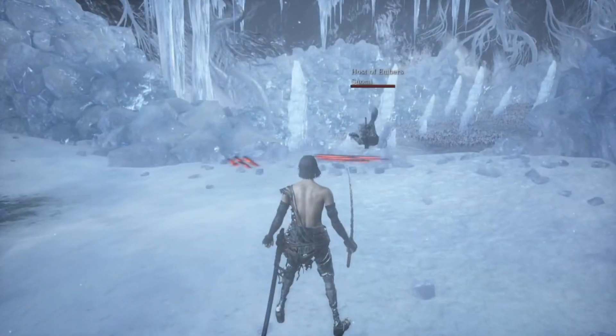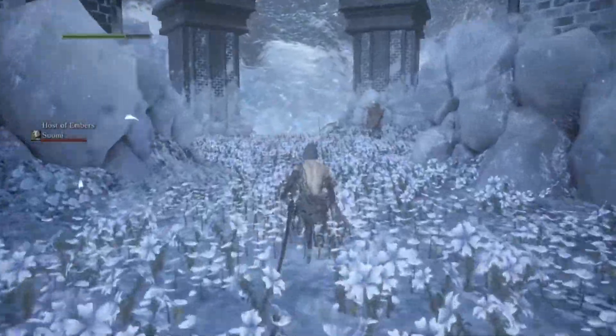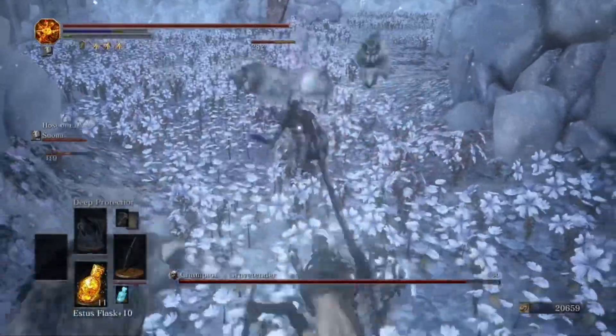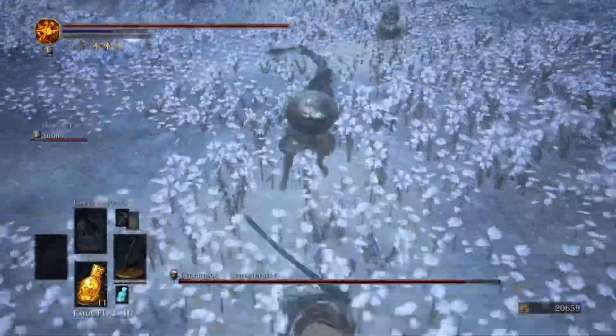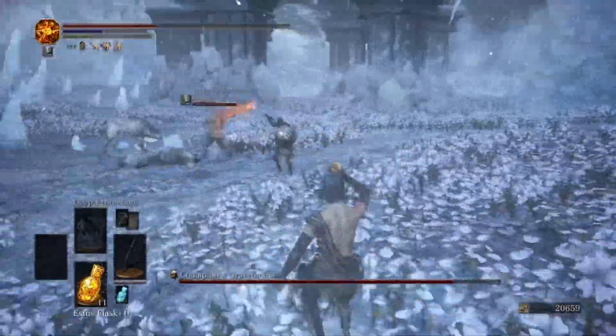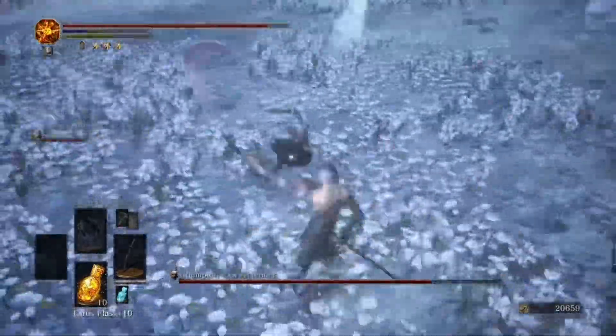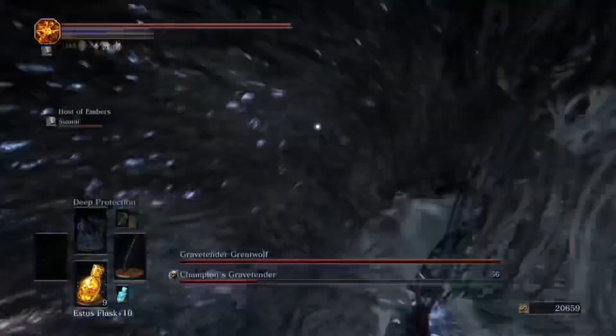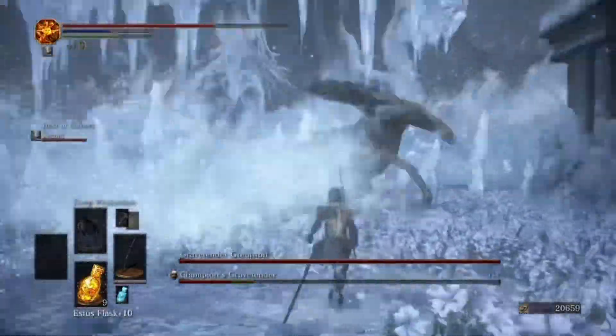Then run out to the right and towards the boss room. You've got this annoying guy with three wolves — kill the wolves first to make your life easier, then focus on the Grave Tender. Just mess him up with backstabs, magic, or literally anything. Once he gets to half health, another wolf will show up — a Sif remake, a pretty bad one.